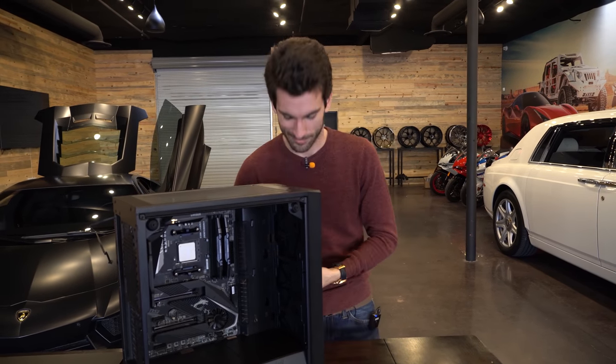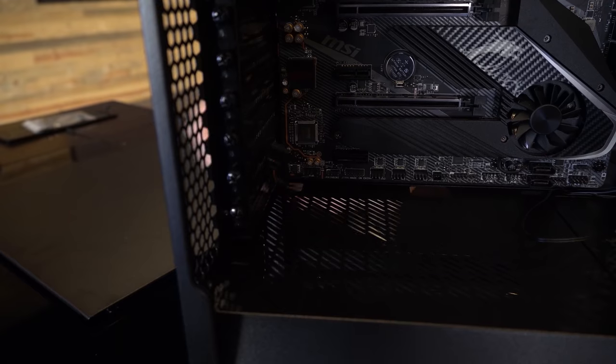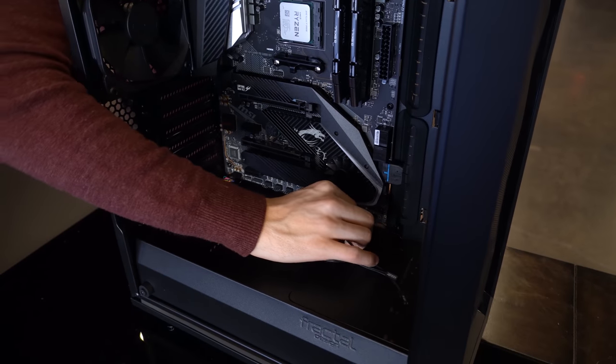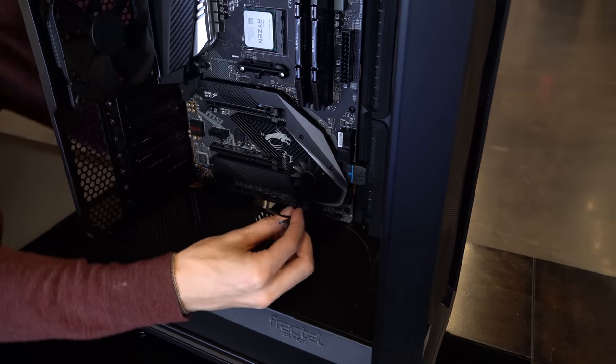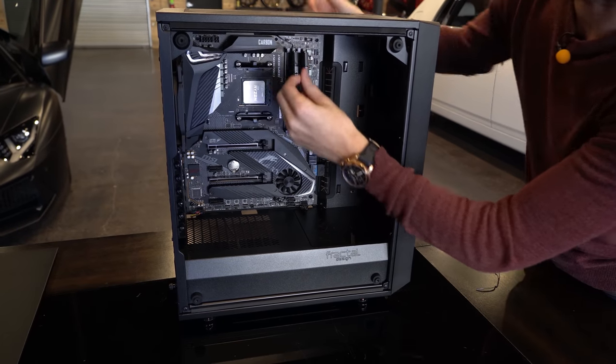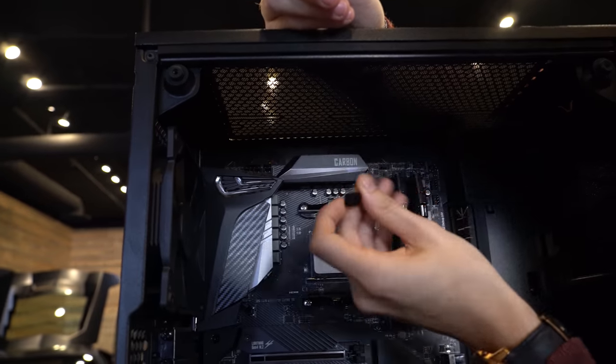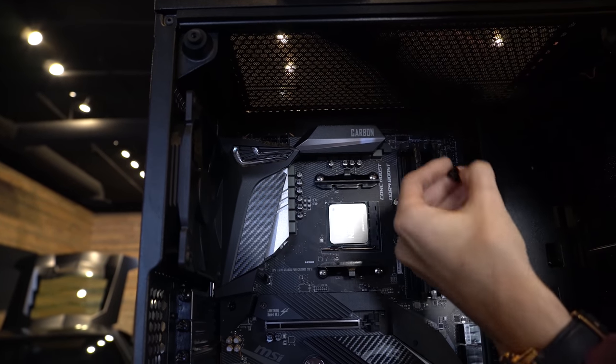So tackle it first. That'll do. HDMI over here — it's so much easier doing this before your graphics card and power supply are installed. Last thing is this fan header. We took out the front fan — we have the AIO going in there. And then we do have one more fan at the rear, so we're going to connect this so we don't forget.